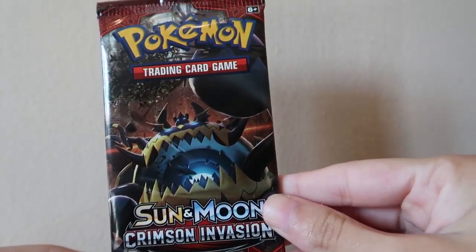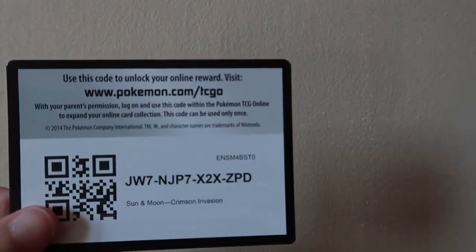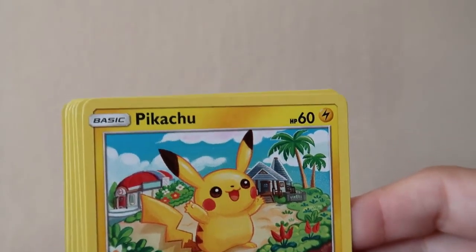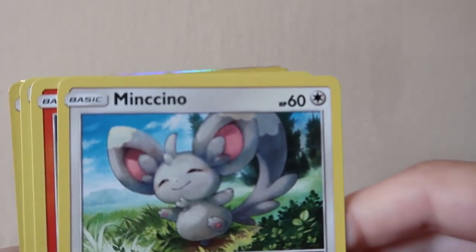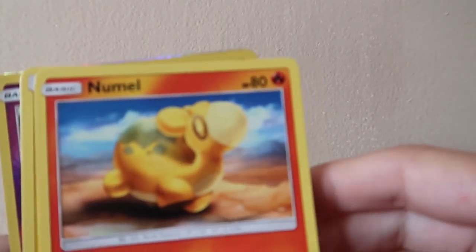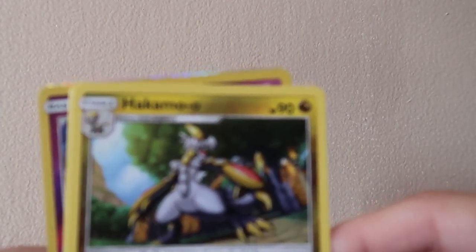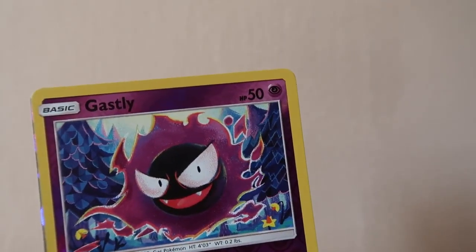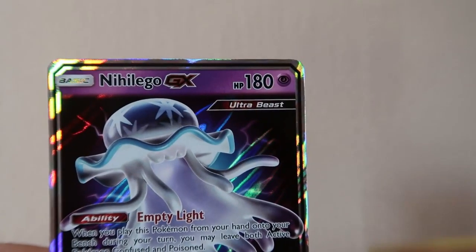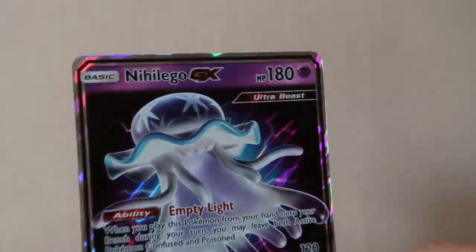And the last pack is Crimson Invasion. Code card. We have a Pikachu, Alolan Geodude, Mischievous Pokémon, Minccino, Drampa, Energy, Miltank, Hakamo-o card, Dashing Pouch, Gastly, and a Nihilego GX card. That is another good pull.